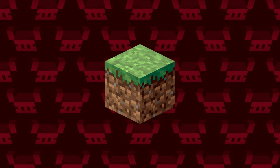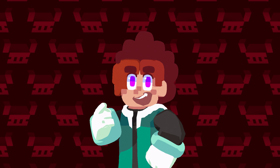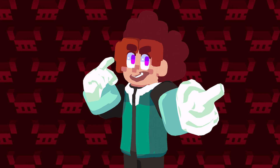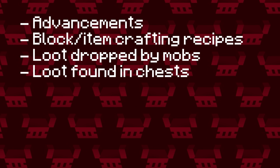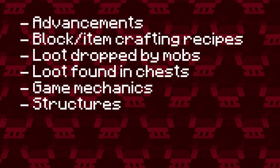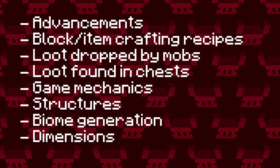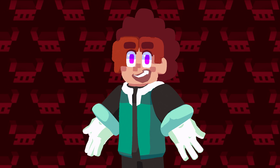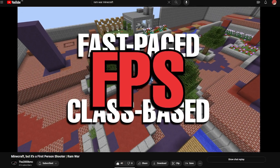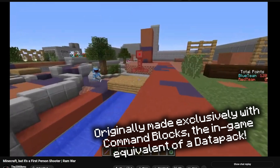By adding onto or overriding Minecraft's data files, written in the .json format, you can add or modify all manner of elements, including but not limited to: advancements, item recipes, loot dropped by mobs, loot found in chests, game mechanics, structures like villages or outposts, biome generation, and even entire dimensions. All this and more without modifying the base game at all. So you could turn Minecraft into an FPS, and your buddy Eric could join it from his vanilla launcher with no issues at all. Pretty nuts, right?